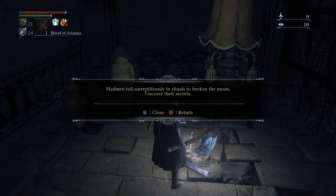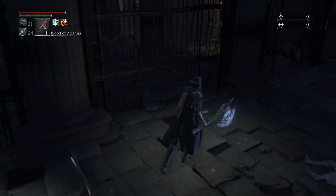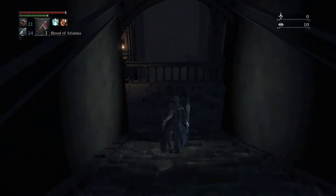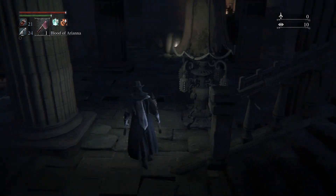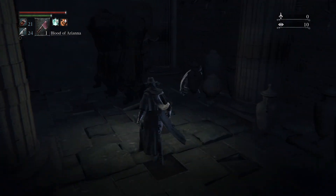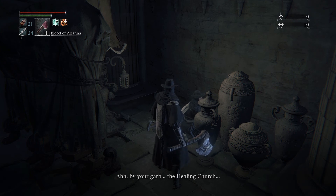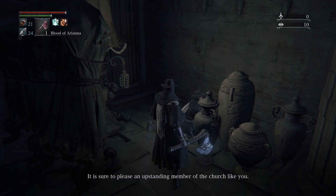Read this message: 'Mad men toil surreptitiously in rituals to beckon the moon. Uncover their secrets.' You can go down here — no enemies here as well. This is where the NPC is that we're wearing this gear for. You can hear her praying — this is how we befriend her. She feels comfortable seeing that we're a man of the cloth. She says: 'The healing church — you've come to save me. Oh, thank you, dear saint. I have no words to express my relief. You can take this at least. Sure to please an upstanding member of the church like you.'